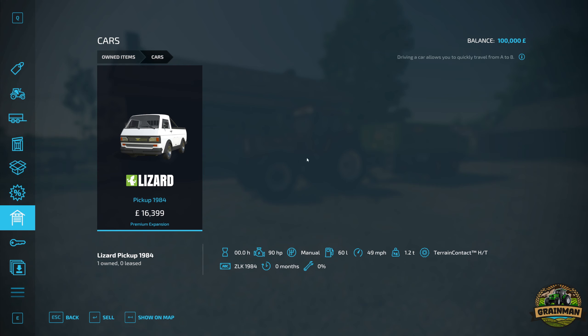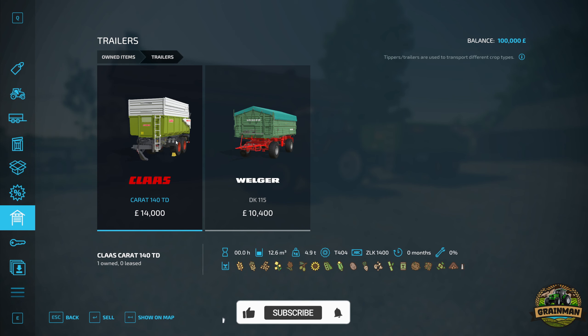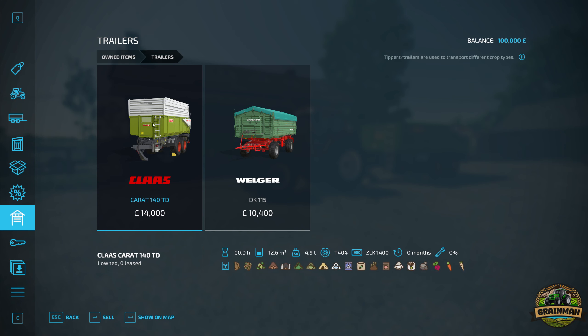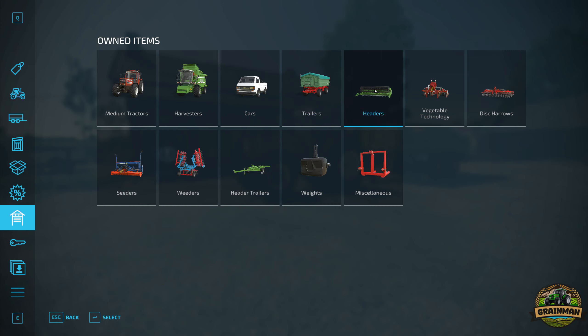We get a really nice Lizard pickup from 1984 - this looks to me like a VW Type 2 pickup, which is pretty cool. We also get two trailers: the Claas Carat 140 TD and the Welger DK115. I would probably sell both those trailers immediately because I'm not a fan of either of them.